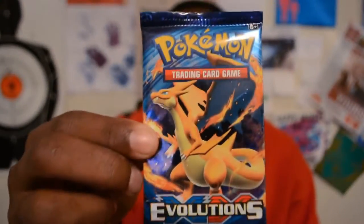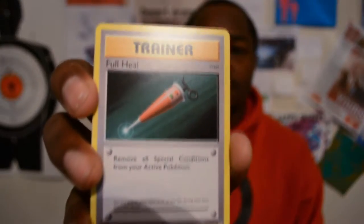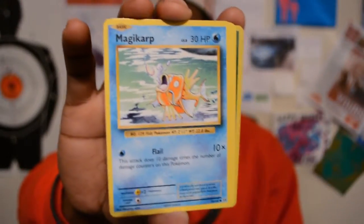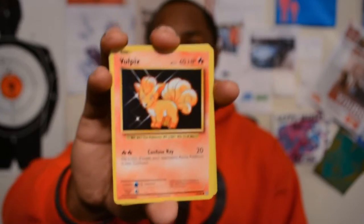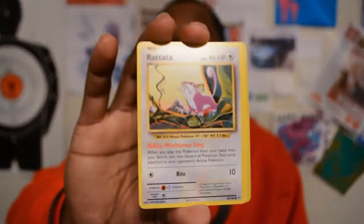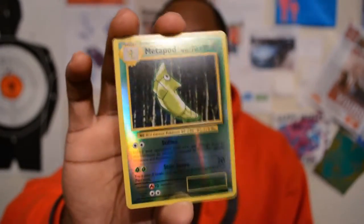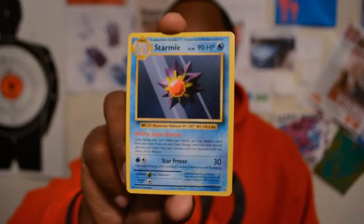Let's keep it moving. We're gonna open up an Evolution pack. We got a trainer, a Full Heal, a Kakuna, a Charizard Spirit Link, a Magikarp, an Electrabuzz, Alola Vulpix — which is pretty cool, I really like it — a Rattata, a grass type energy, a reverse holographic Metapod, and the rare is a Starmie, non-holographic.